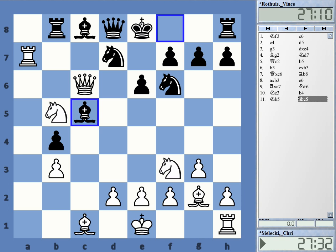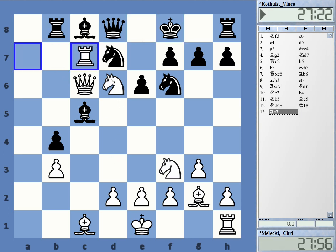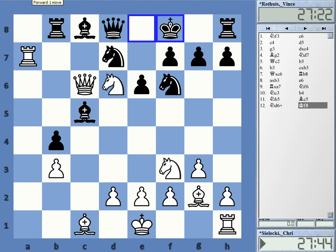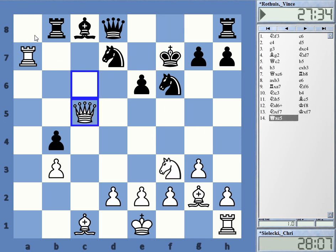Bishop c5. Here I gave the check. King f8. And here white has a choice. I can just play rook c7, which is the simplest move — after takes, takes, it leads to a completely overwhelming position with an extra pawn, even. But I was attracted to knight takes f7, because it's just so forceful to take there. The big point is, of course, he cannot take it, because I take the bishop using the rook on the 7th.